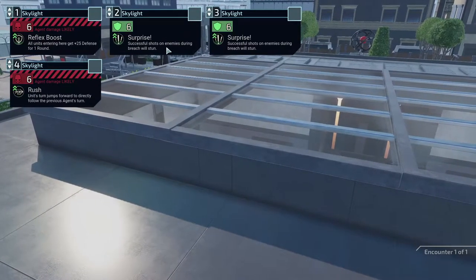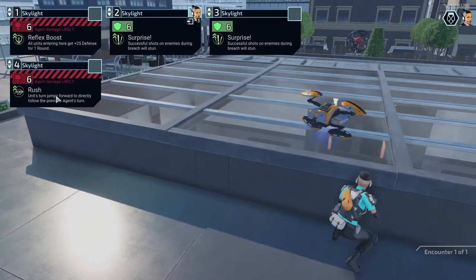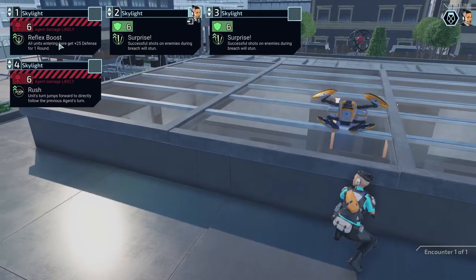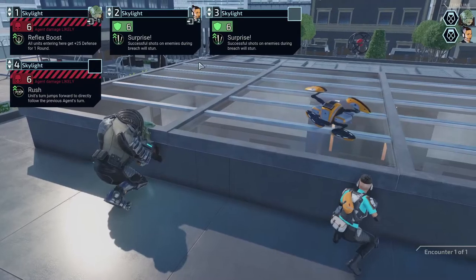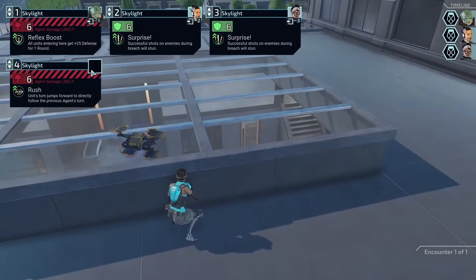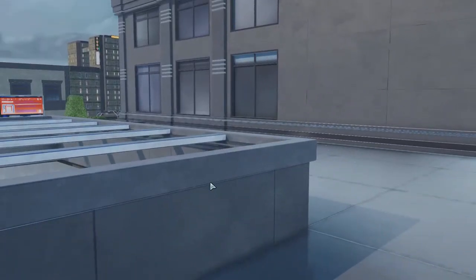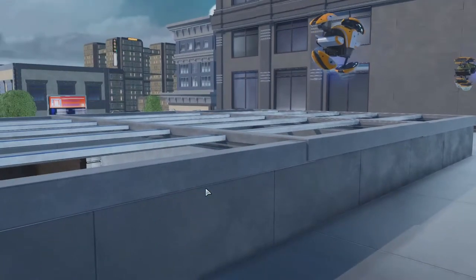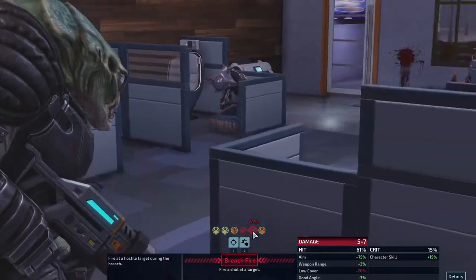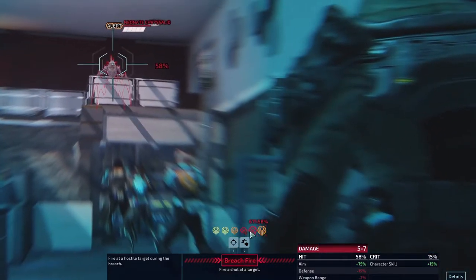Successful shots on enemies during the breach will stun. An enemy unit's turn jumps forward to directly follow the previous agent's turn — I'm confused on that. All units entering through here get plus 25 defense for the round. Axiom can go through there — he's likely to get shot but I think we're fine with that. We don't want Patchwork to get shot since she has the lowest health. This leaves Kelly with more armor. We have a cobra, a necromancer, an android we can hack, and a neonate chrysalid.